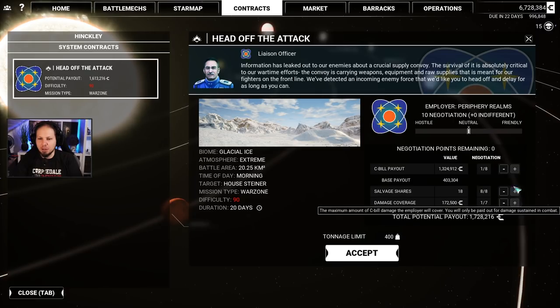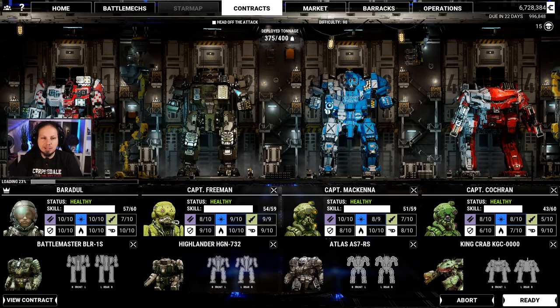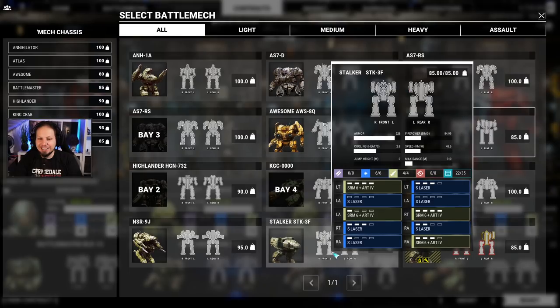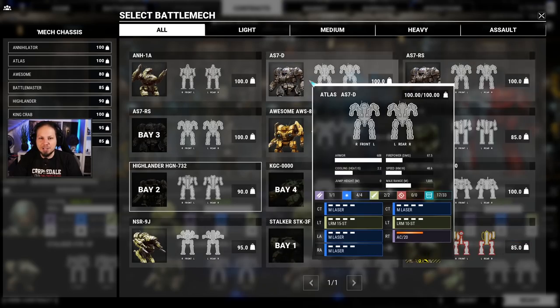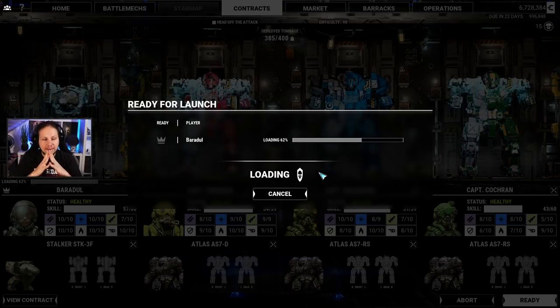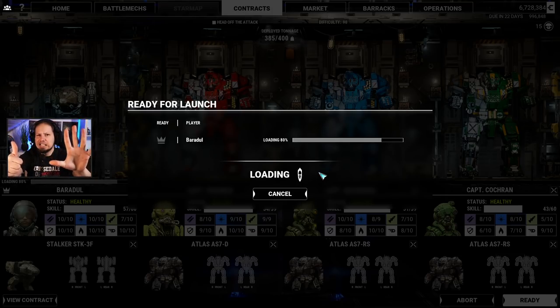We don't get much salvage out of this. Maybe we should go for a lot of repair cost — so it's going to be the Battlemaster. Actually, I want to play the Stalker first. Our support mechs are going to be three Atlases. Stalker 3F is going to be our missile boat — SRM-6 Artemis and small lasers. The smalls are obviously just for point defense; the SRMs are our main weapon when engaging enemies. The only big fear is that enemies will spawn too far away, so we need to get close. The Stalker is not really good at that because it's slow, but it packs a punch and the Alpha Strike is quite ridiculous with four SRM-6 Artemis.